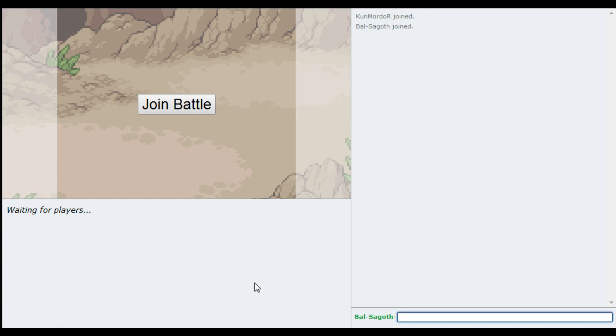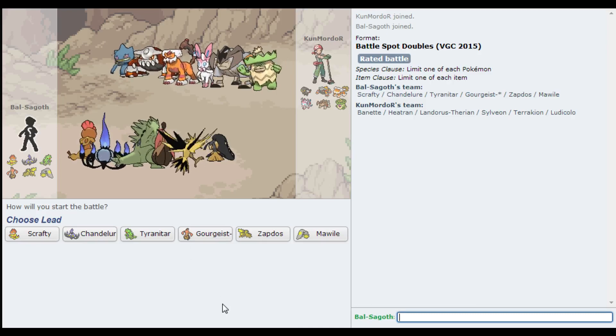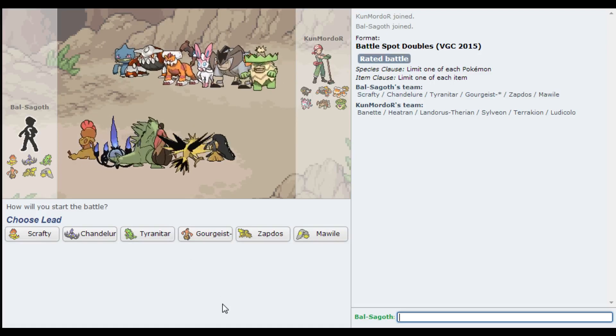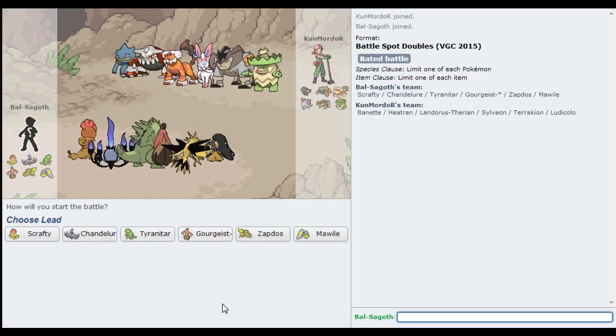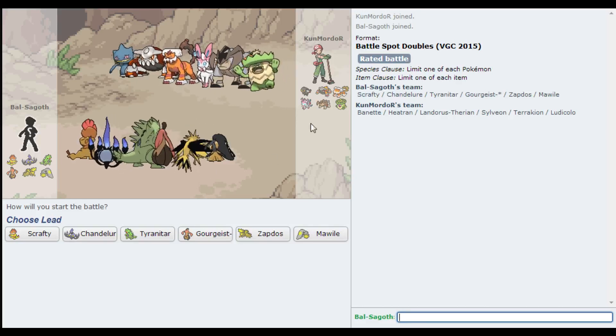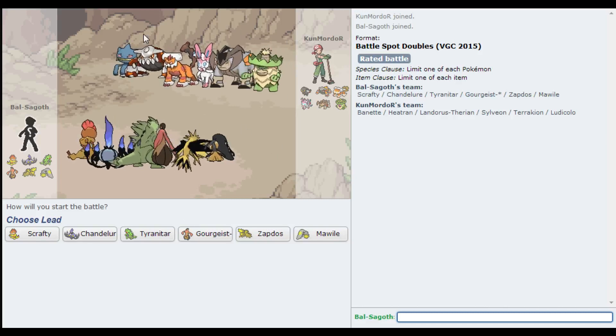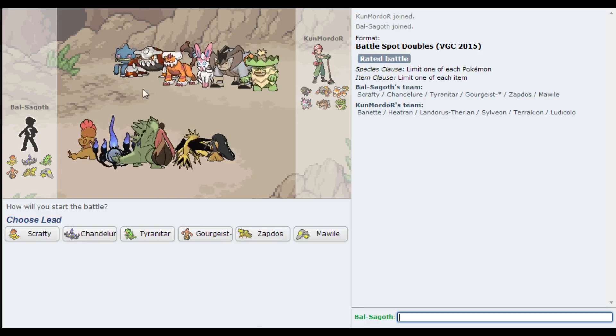Mr. Mordor. Let's see how this goes. This is another very interesting team actually. I like the Banette - it's one of those Megas that I felt kind of sorry for. I think it can be okay; it's not as bad as people might think. But yeah, this is a threatening team - it looks exactly the same as every other team out there, bar the Banette and maybe the Ludicolo. Everyone seems to use these four Pokemon in the middle now. Maybe Terrakion isn't quite that common, but it's rising. This Banette can actually put in a bit of work on my team.